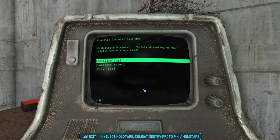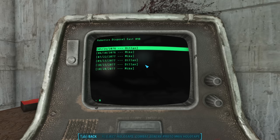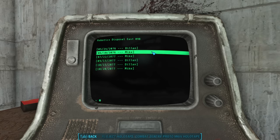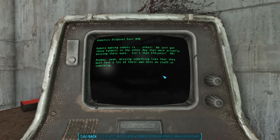The next category is employee notes, ordered oldest to newest. On May 24th, logged by employee Dillon: more of those Protektrons with no arms or legs — how do you even miss that in production? Do they have robots building these robots or something? That's a scary thought. On June 10th, logged by employee Mike: robots making robots — yikes. We just got these iBots in that were actually missing their eyes. Isn't that ironic?